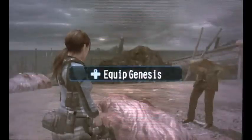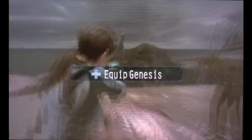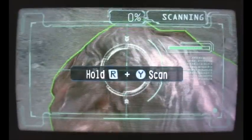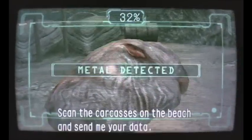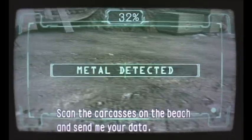To use the Genesis, on the cross control press up to equip it, then hold R, then press Y to scan the object. Scan the carcasses on the beach and send the data.